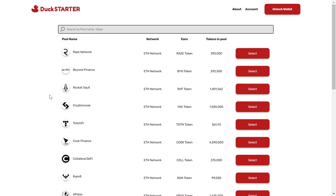The next launchpad I'd like to mention is Duck Starter. The DUCK token costs $1.50 at the moment, and in Duck Starter we have different tiers: Bronze, Silver, Gold, and Platinum, depending on the amount of DUCK you hold. If you hold 2,000 DUCK tokens — equivalent to $3,000 — you are in Bronze tier. 5,000 DUCK is Silver tier, 10,000 is Gold tier, and Platinum would be 20,000 DUCK tokens. Duck Starter is a little different from other launchpads because there is no lottery and no guaranteed allocation — it's first come, first served.